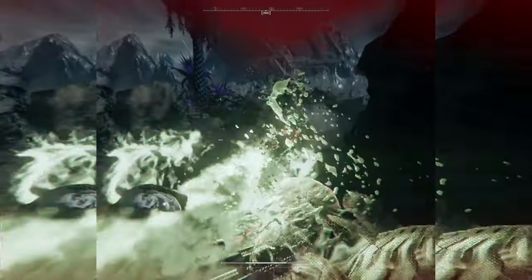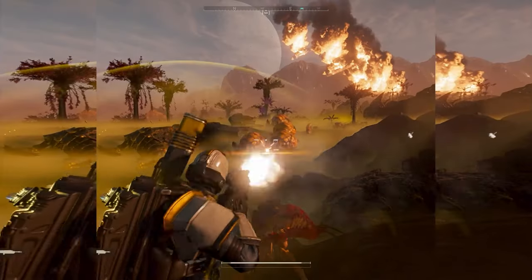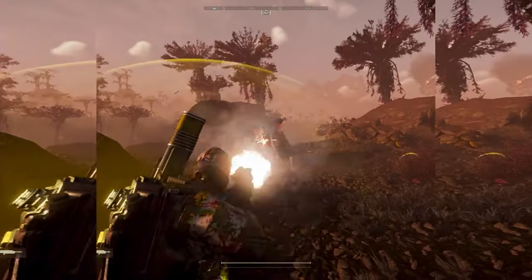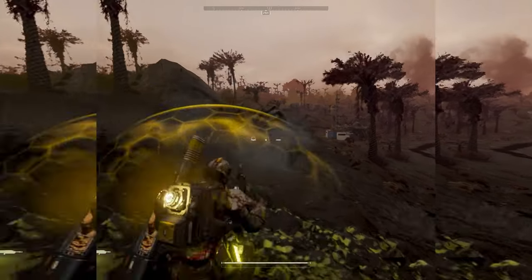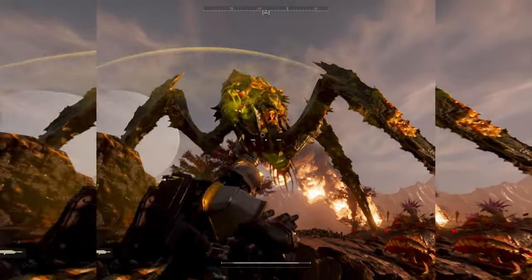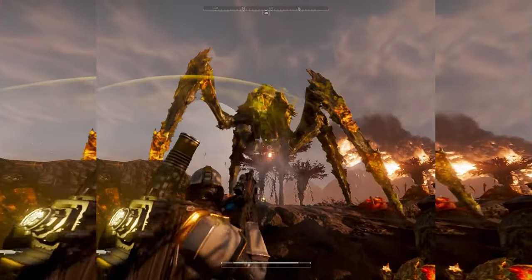You can also 1-shot spewers and 1-shot stalkers. It takes about 3 shots to the charger in the butt. It doesn't seem very good against the Bile Titan, but it does appear to take out the spew sack underneath it.